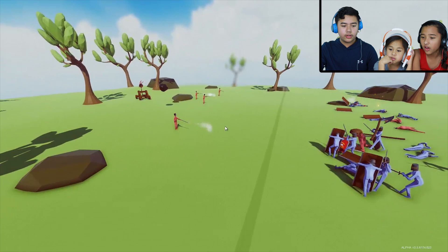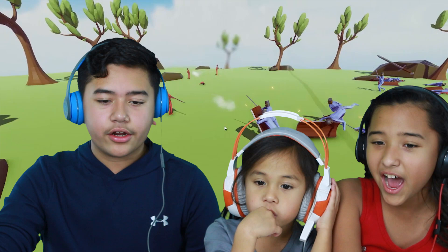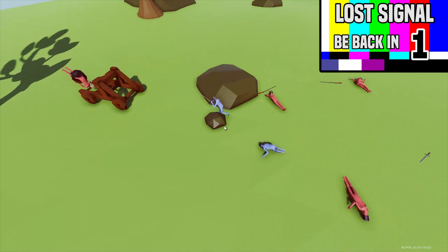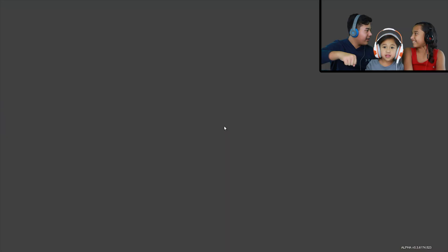We're losing. Musket man fire! No — fire! No! Two more left. Come on, come on, come on. 3v3, come on, you can do this. Oh — how did they survive that? Come on, you can do this. Yeah! Catapult did it! That was really close.